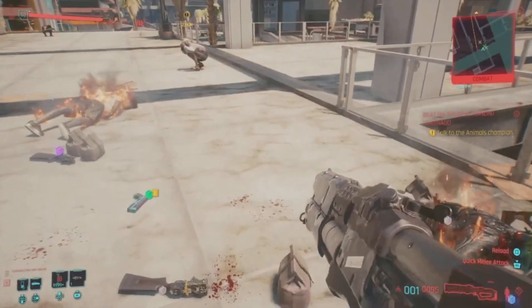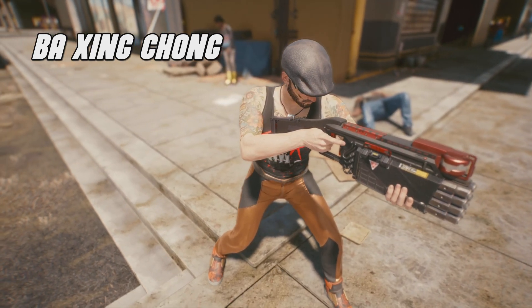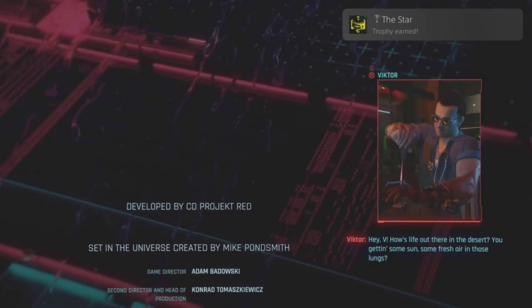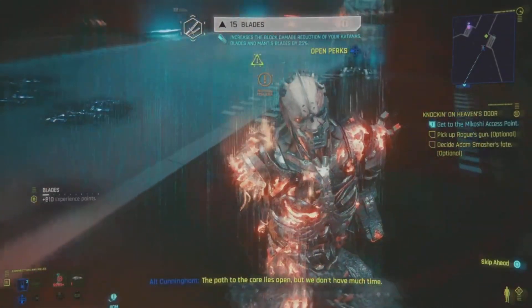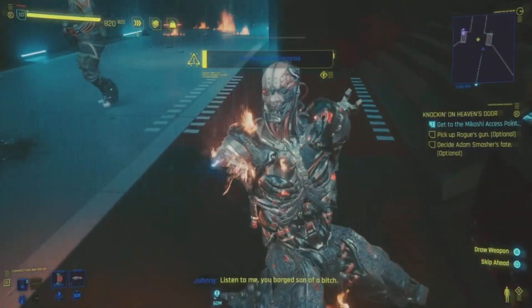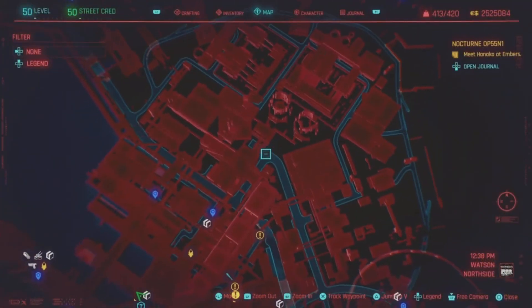Coming in at number one is the Bai Ching Chong legendary shotgun. Look away now if you don't want spoilers, because to get this weapon you're going to have to actually beat the entire game. After you beat the game you'll have access to get this awesome shotgun from Adam Smasher — that's right, the guy who's been stalking everybody throughout the game. He has a secret hideout, and in that hideout the shotgun will be waiting for you.